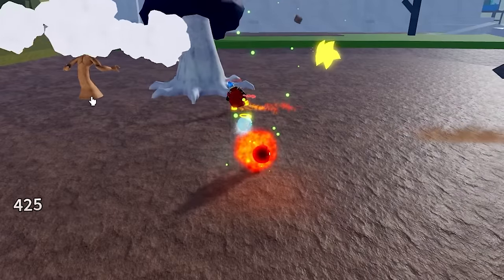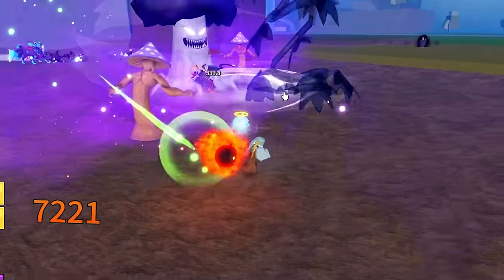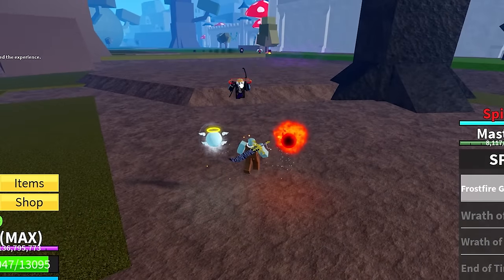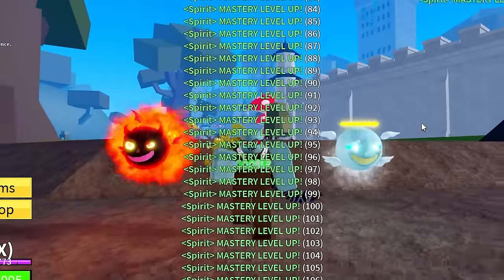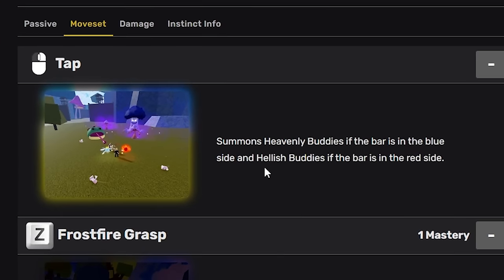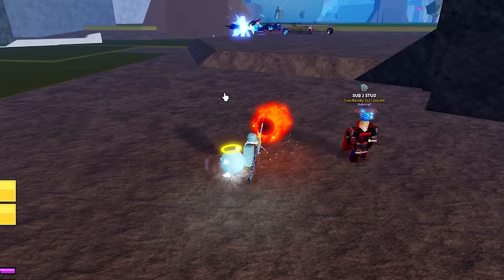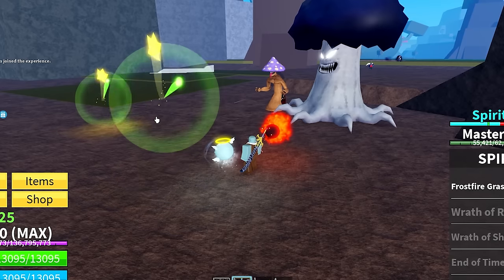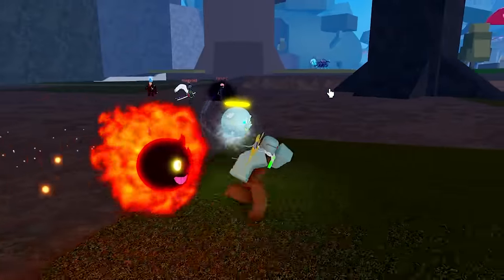Wait — I can click and spawn in little buddies? I did not know that. I need to check the wiki because I actually have no idea what's going on. The tap move summons heavenly buddies if the bar is blue, and hellish buddies if the bar is on the red. So if I click now it'll spawn in a hellish buddy — that's a hellish buddy, and that's a heavenly buddy. The heavenly buddies look like little stars or a flying pig. That's actually so cool — I did not know that it did that.